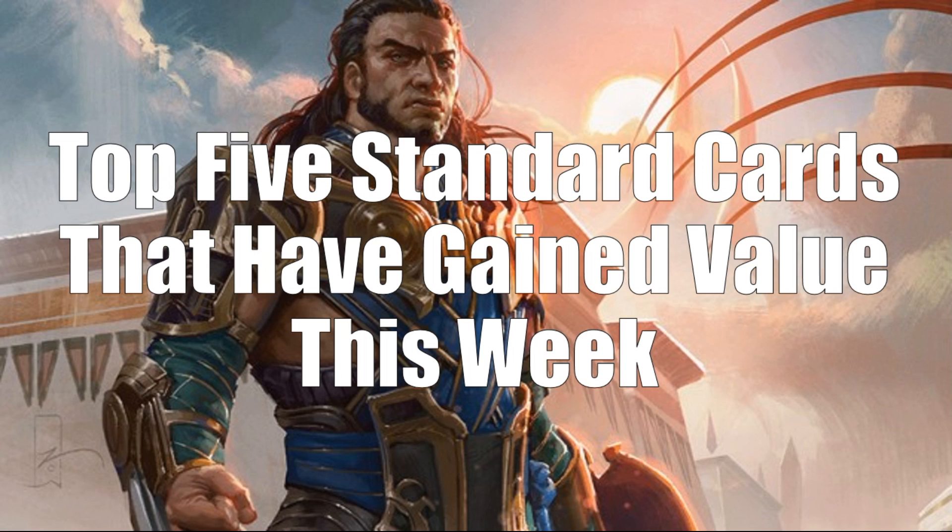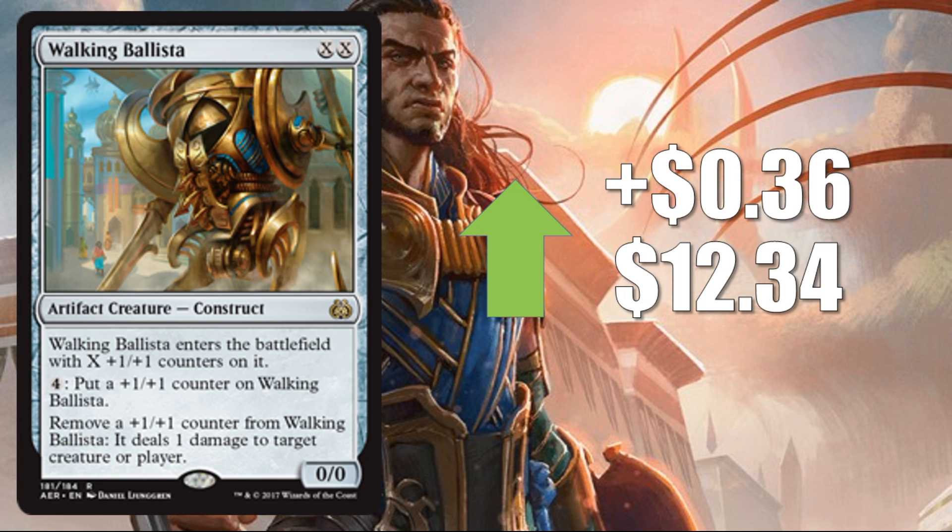Let's move on to the cards that have gained value this week in Standard — you're going to find a lot of speculation here, cards that could be good now that Ixalan is entering the format and rotation is occurring. Starting with number five: Walking Ballista, up $0.36 to $12.34. This Rare has maintained its value pretty well since it came out. It's been a Standard staple and I don't see that changing in the new meta. Mardu Vehicles could stick around, and perhaps Dinosaur decks because it can turn on Enrage — that's likely why it's going up this week. Beyond Standard, it also sees play in Vintage Shops decks and Modern Tron.